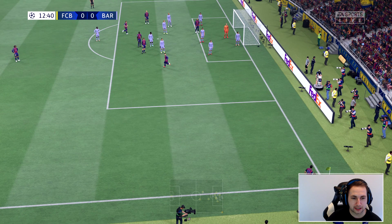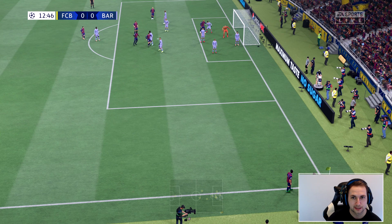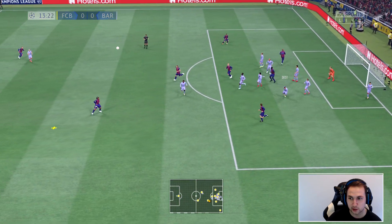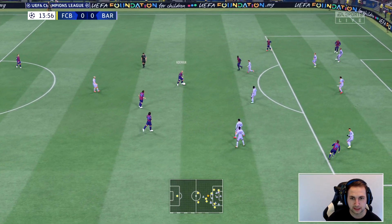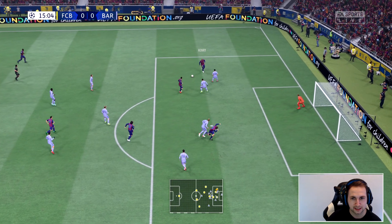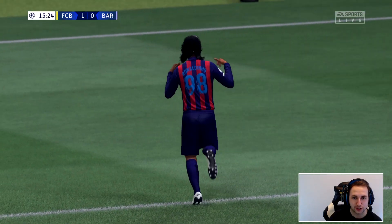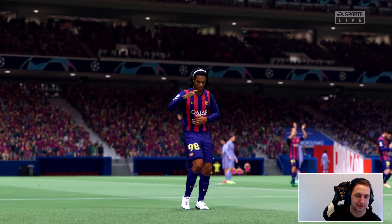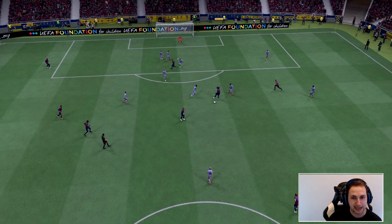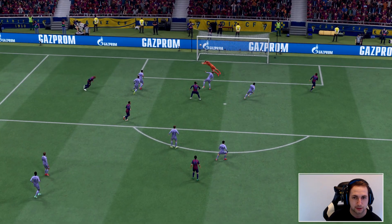Future Barcelona get the corner cleared away — Dest with the header. But now Ronaldinho has it. Ronaldinho — I expect a goal from him in this game. Messi to Henry, to Ronaldinho — 1-0! I expected a goal from Ronaldinho and he scores, with the classic celebration. Past Barcelona take the lead. Dest headed it away to Ronaldinho, and then great play: Henry to Messi to Ronaldinho — it's in the back of the net.